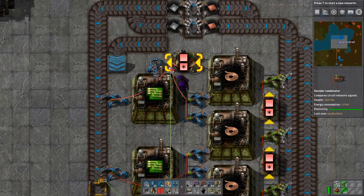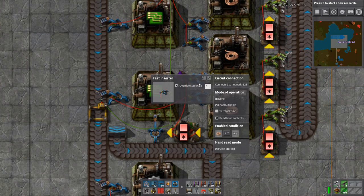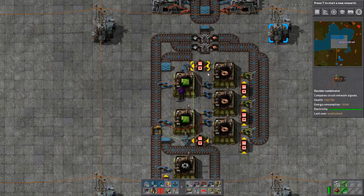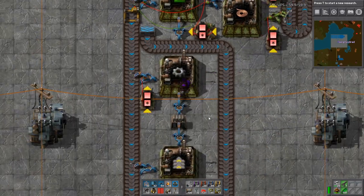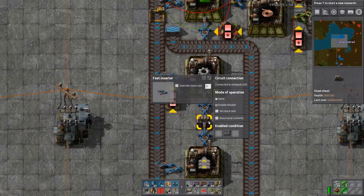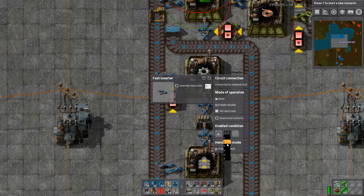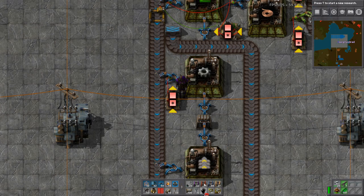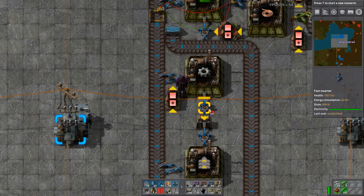We take another decider combinator, set it up the same way, and make sure all these are set to 1. It's critical to stress this — if these aren't set to 1, the whole goal of the machine will be lost and we'll get extra stuff or it just won't work properly. Override to 1, read and pulse. This one needs 40 iron plates, so while ever this machine hasn't had 40 iron plates it keeps working, feeding the cog machine.